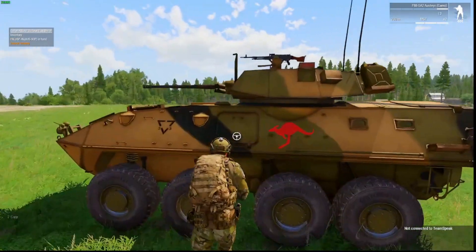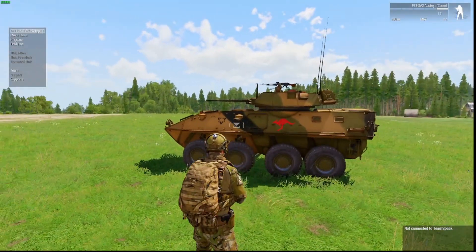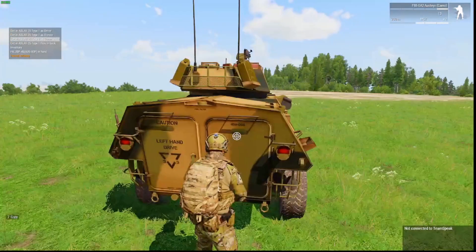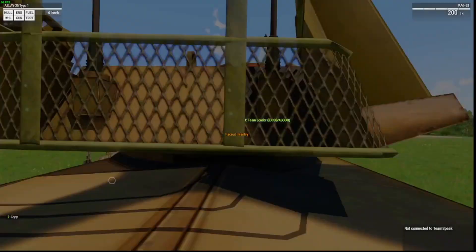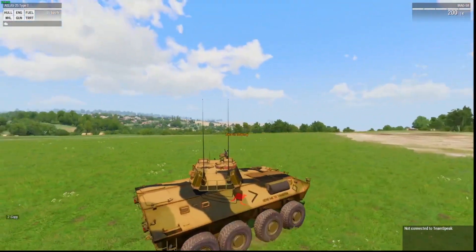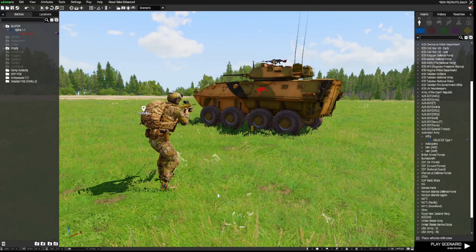Of course, with the vehicle you can still use it normally. I'll order my AI troop to get in — I'll get into the gunner's position and get him to drive while I gun. So that's how you use the Bon Recruitment Script to recruit and dismiss AI troops in your mission.